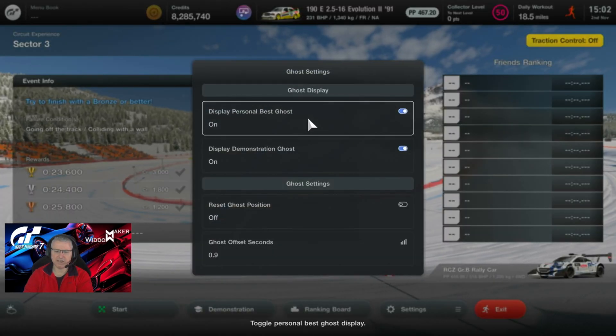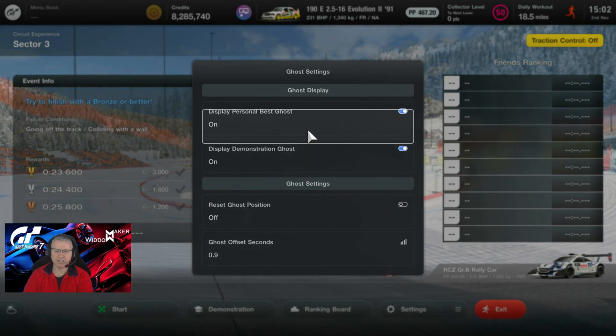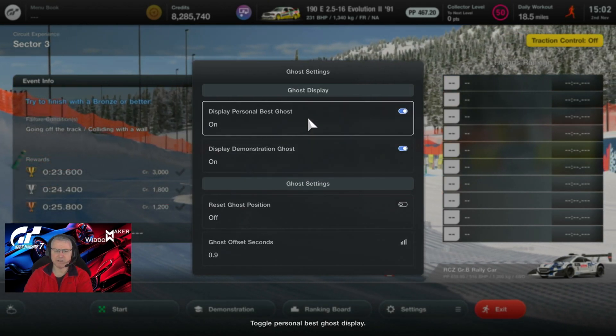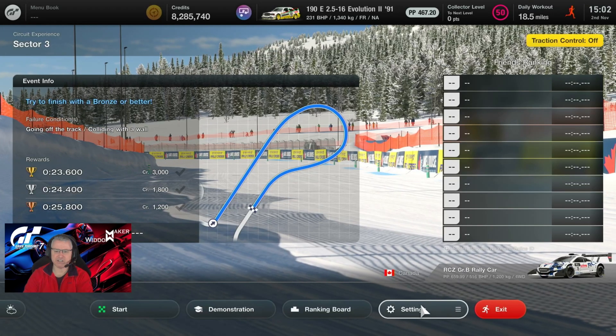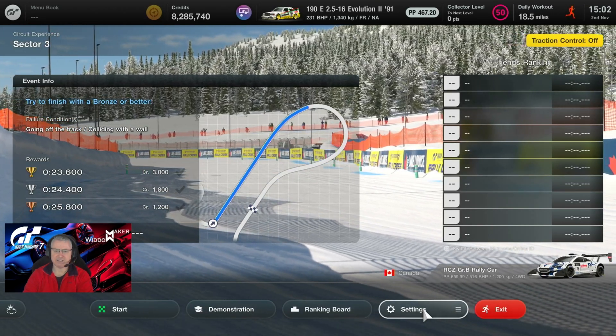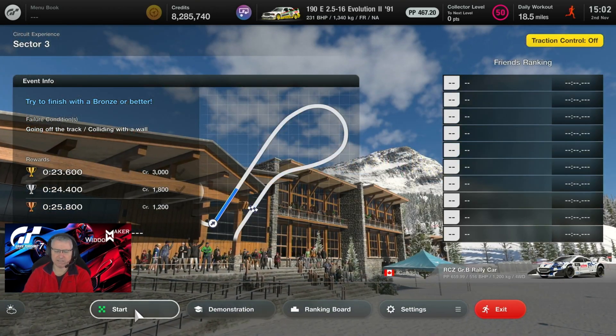Ghost settings: the ghost will be offset at 0.9 seconds. If we see two ghosts, that means we've done it more than once, and you'll also see the demonstration of my personal best that we're chasing. This sector is a long right-handed 180 hairpin — let's give it a shot.